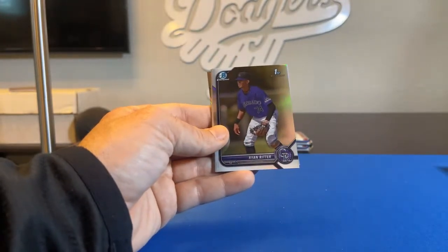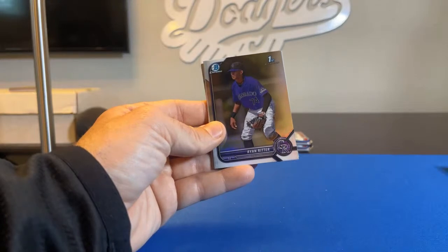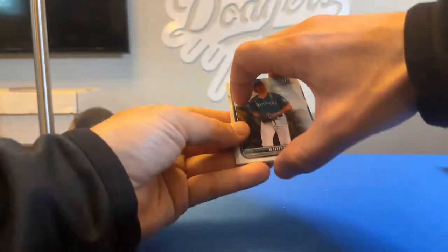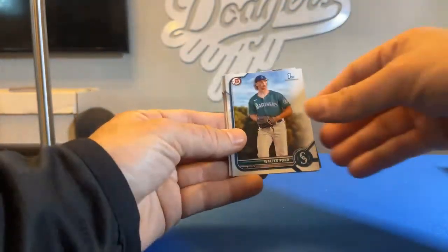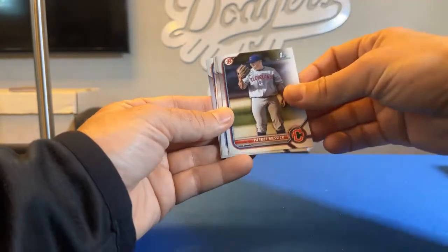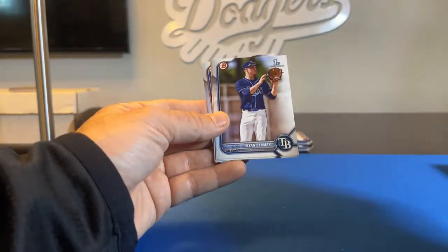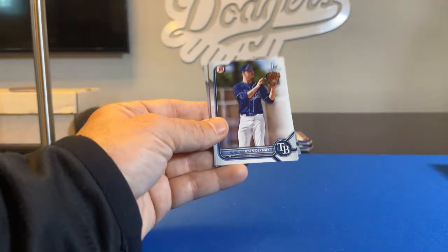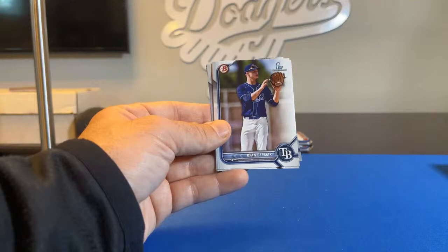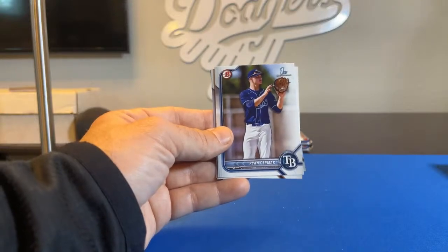Ryan Ritter, First Bowman Chrome for the Rockies, going to Pavi39. Back to paper. Walter Ford, First Bowman. Parker Messick, First Bowman. Ryan Cermak — there he is! Ryan Cermak, First Bowman for the Tampa Bay Rays, going to Criolos. Got both of them for you!